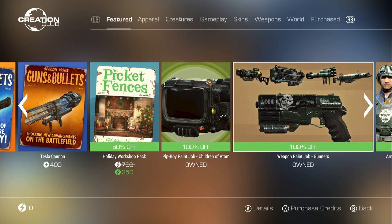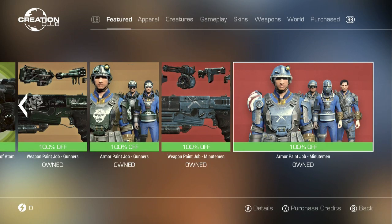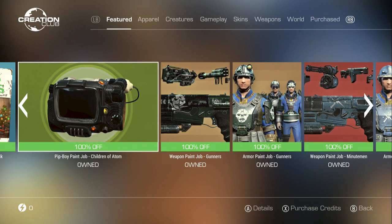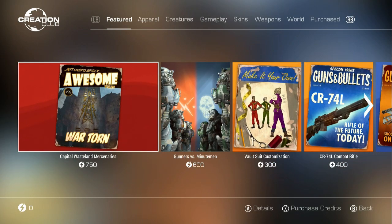Then you had some paints for your weapons and your Pip-Boy and your armors, and I picked up all those because those are free right now. So you should pick those up if you don't have them. And this was all the featured stuff, so I imagine this is all the update.